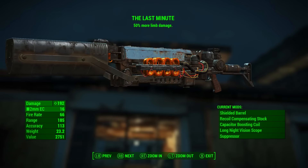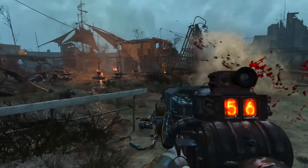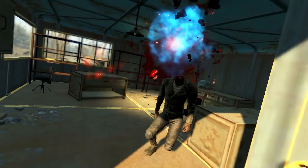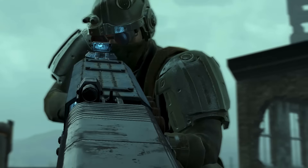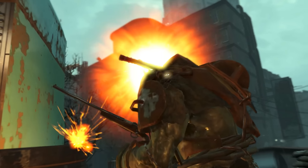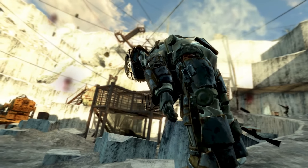The Last Minute has a legendary effect: 50% more limb damage, which is an incredible effect. The Last Minute favors power over accuracy — each shot must be charged for maximum damage. So this weapon is best used from the safety of cover. Most importantly, the Last Minute and other gauss rifles are the only weapons in-game to use the 2mm electromagnetic cartridges.